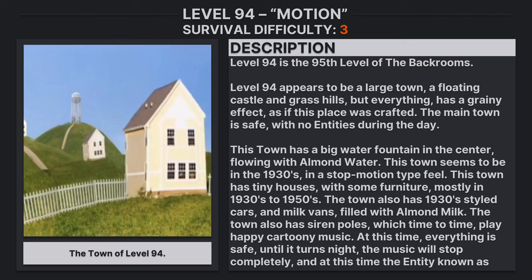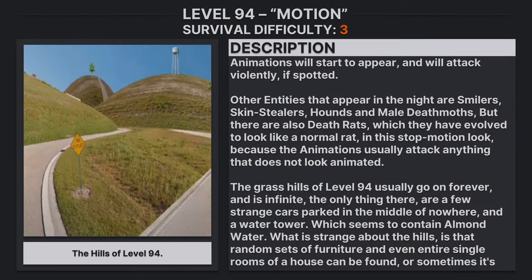Everything is safe until night, when the music will stop completely. At this time, the entity known as Animations will start to appear and will attack violently if spotted. Other entities that may appear at night are Smilers, Skin Stealers, Hounds, and Male Death Moths. There are also Death Rats, which have evolved to look like normal rats in this stop-motion style, because Animations attack anything that does not look animated.